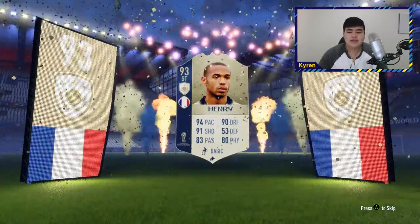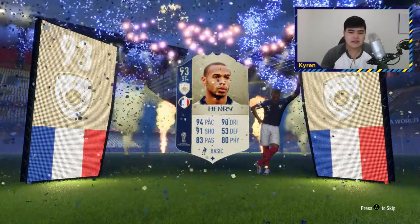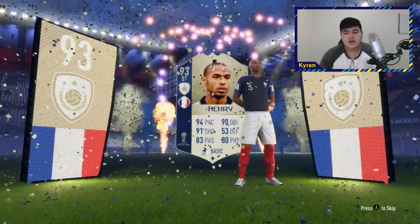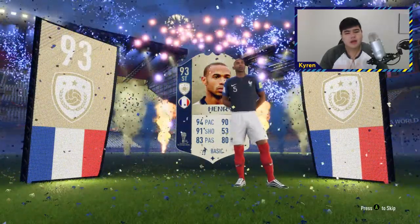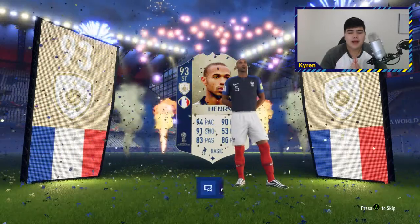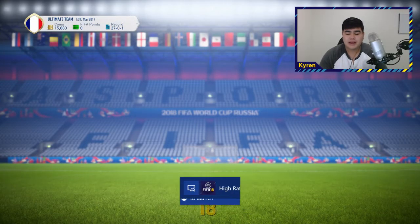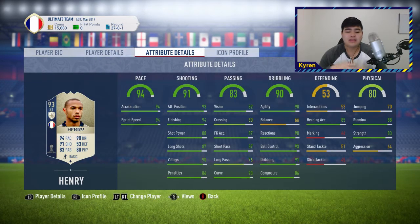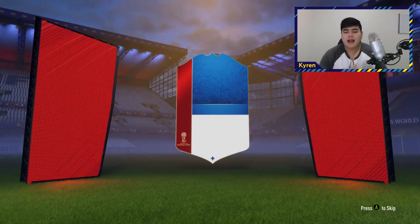It's actually a French striker: Thierry Henry, 93-rated card. I haven't used his regular card in FUT, and this is a different walkout I haven't seen this year — they may have added new walkouts to World Cup mode. This card is phenomenal, really really good. He also gets links to French players like Pogba. Hopefully we can pack Pogba later, but the team is looking pretty nice — we've got Messi, Henry, and Aguero.